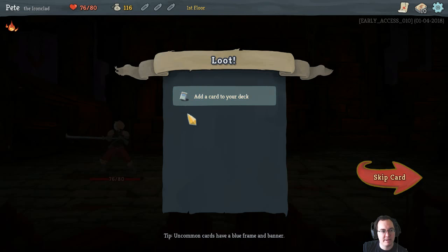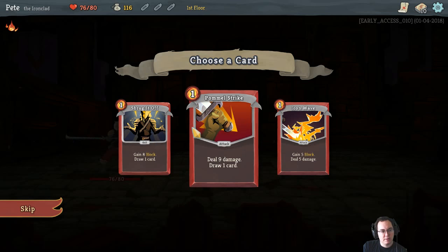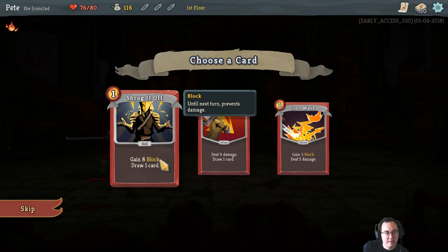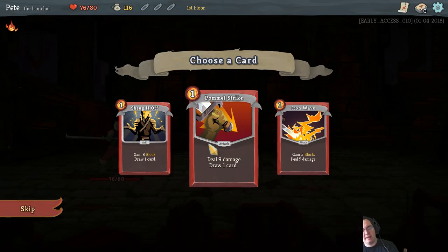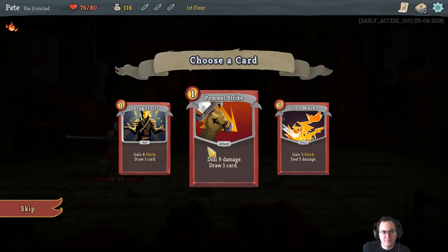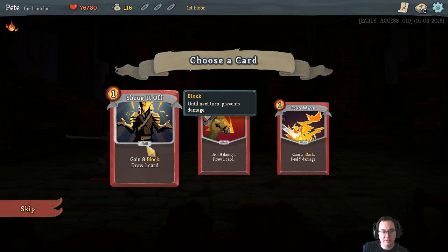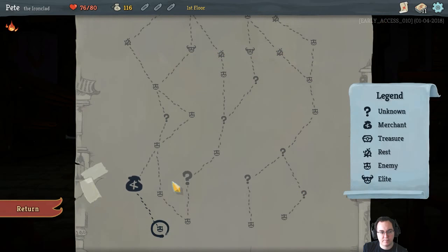We'll get some more gold which goes on the total up here, and we get to add a card. These cards here are basically just upgraded versions of our block or attack but they also draw a card, so they effectively don't exist in terms of deck size - pretty good if we can swap out a basic card for a slightly better card early on. Iron Wave gets us both block and attack - that's pretty decent. In the early going we tend to spend more time blocking than attacking, so grab that one.